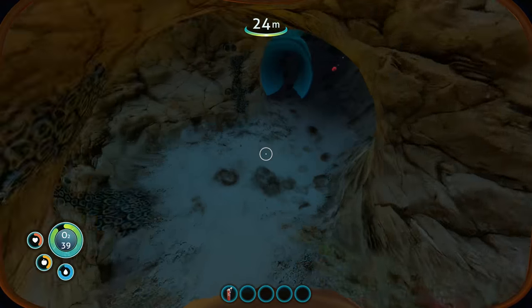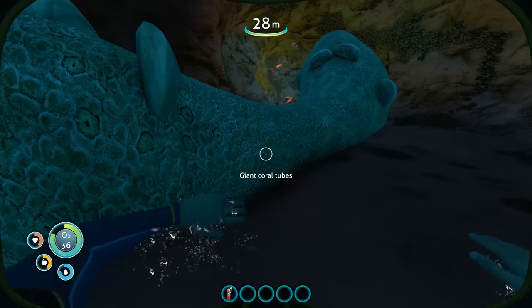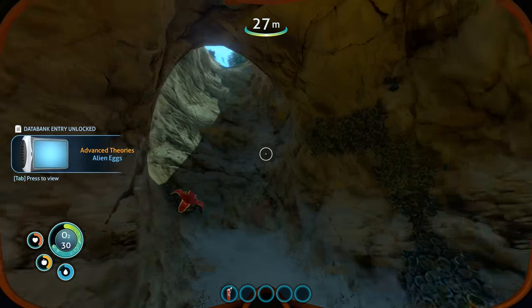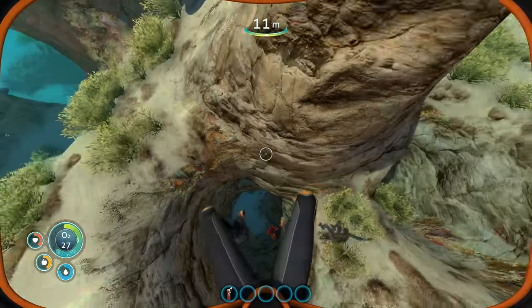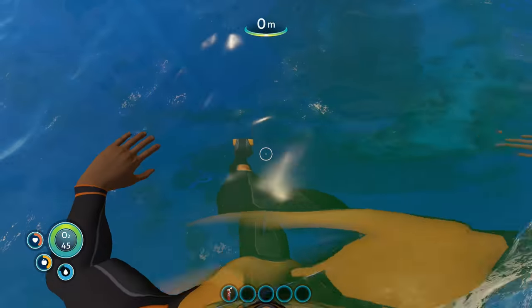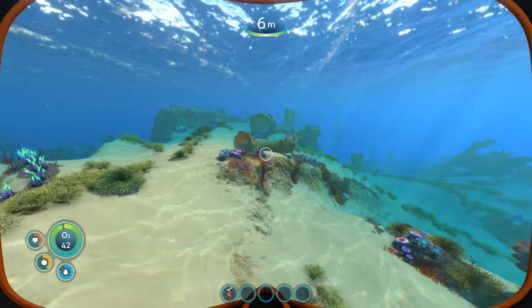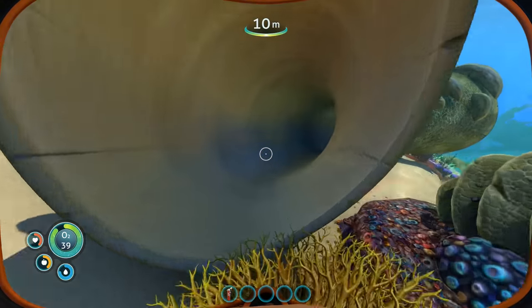We do seem to have something here in this cave. Giant coral tubes — I guess it is. I picked up an ancient alien egg — oh my God, get out of there. Are they going to chase me? Okay, we're fine. I can actually see my legs — that's like the first game I've ever seen where you can actually see your own body in first person.